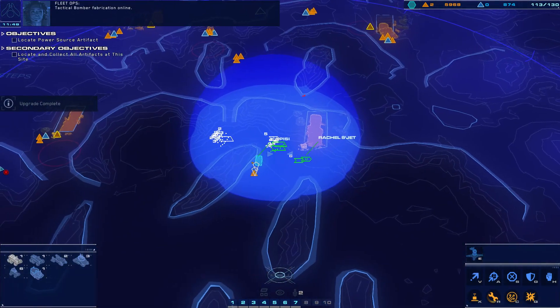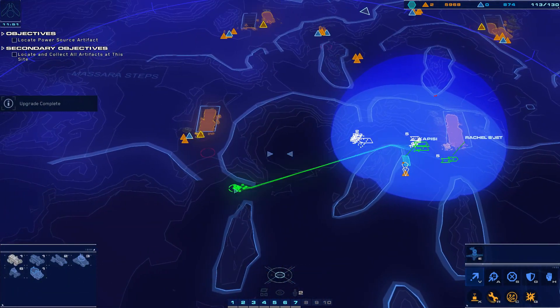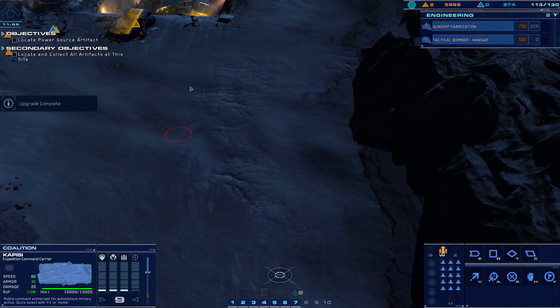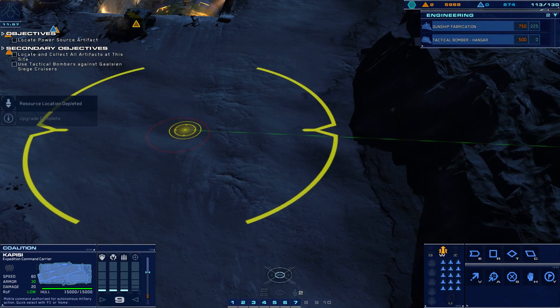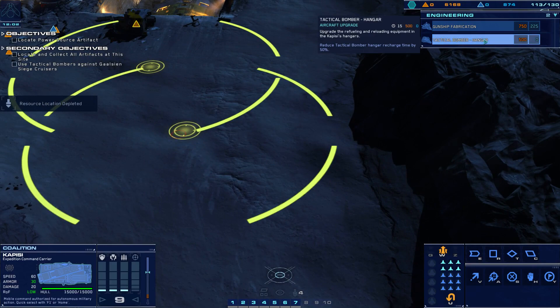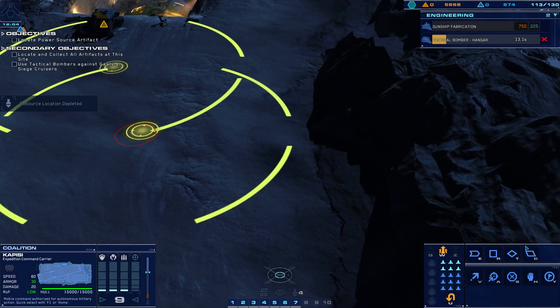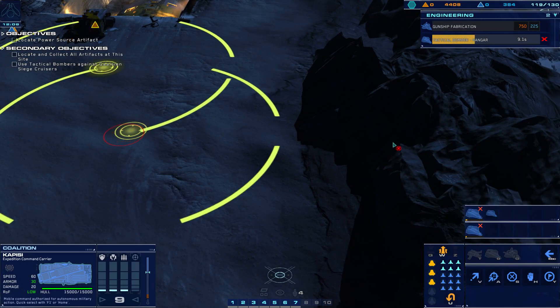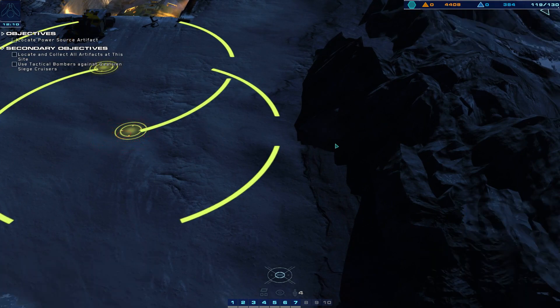Let's get the construction crew going. Begin constructing tactical bombers. Strike fighter approach vector dialed in. Attack vector dialed in — we're in the pipe. Alright, so now we can get some tactical bombers, which is very nice. They will be much more effective against the heavy craft.